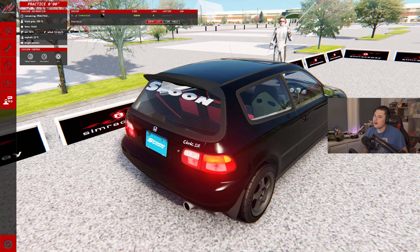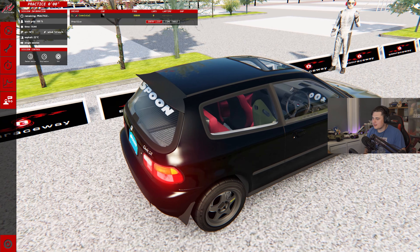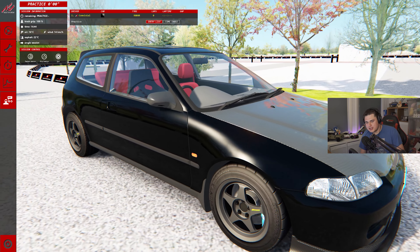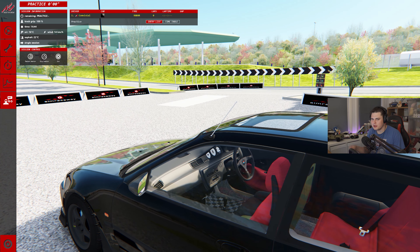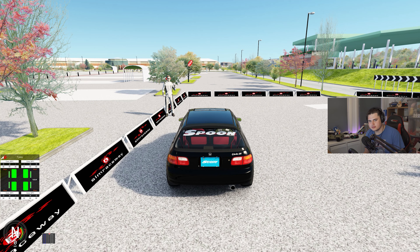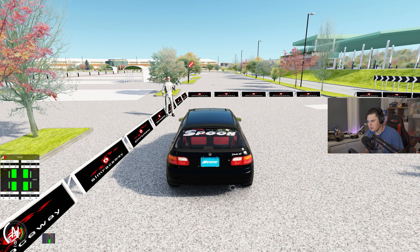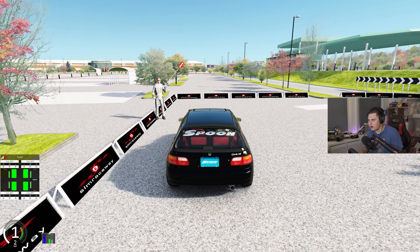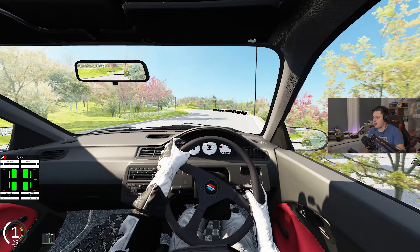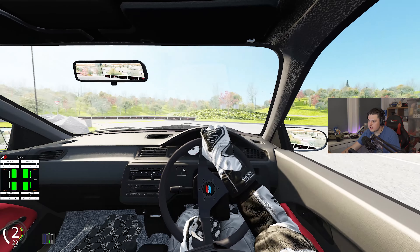This next car is a Honda Civic SIR Edition — I think it's an EG. It's a Pushin P tune car, and this thing is absolutely sick. It's rocking around 420 horsepower, it's front wheel drive with no traction control, and it just sounds cool and is cool to drive.